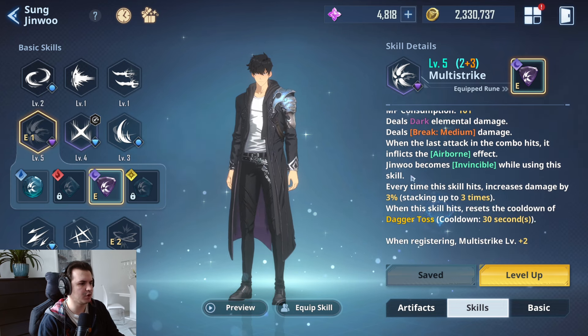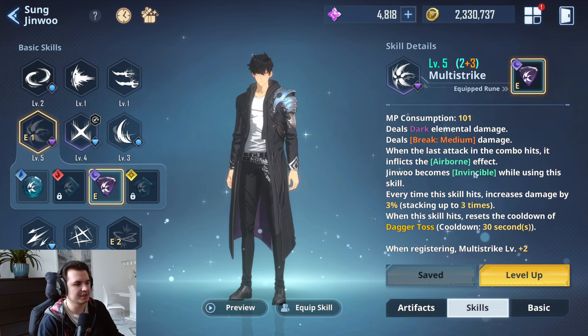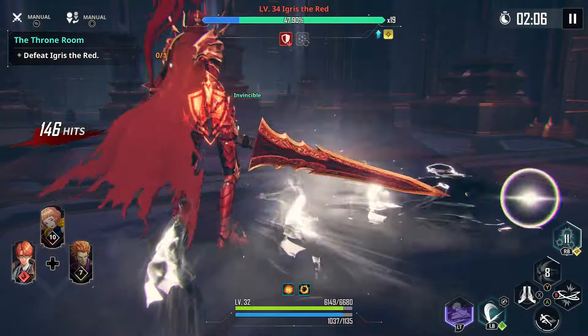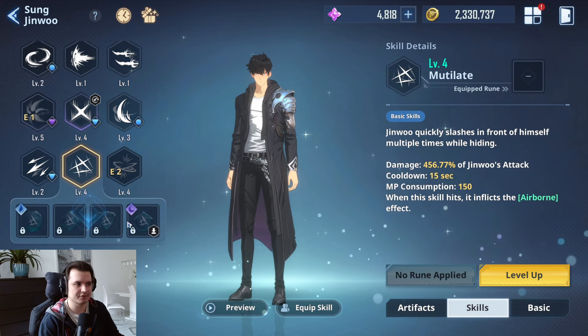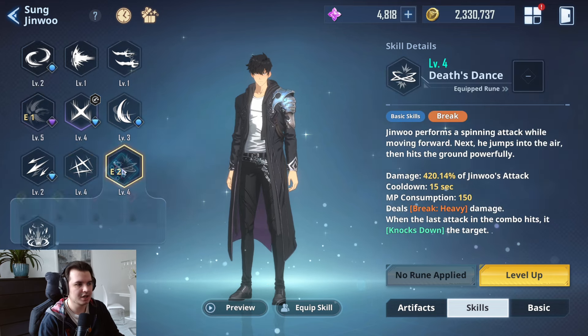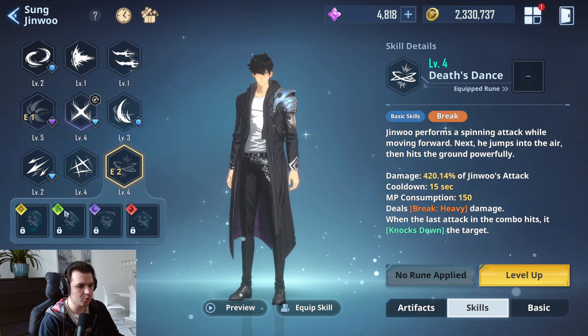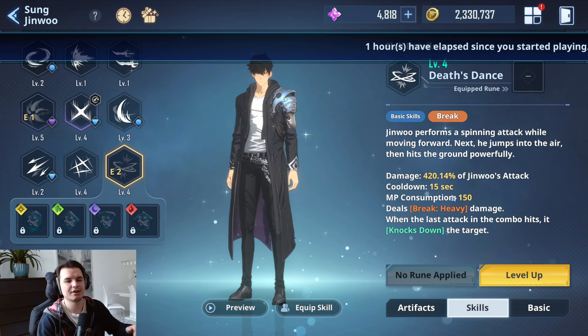I'm using multi-strike because I have a runestone where the most important thing is Jin-woo becomes invincible while using the skill, and every hit increases damage by 3%, stacking up to three times. That invincibility is why I like bringing multi-strike. You also have other options like mutilate, and death stance — which is currently the only skill without runestones that deals heavy break damage, so it destroys the break gauge the most.